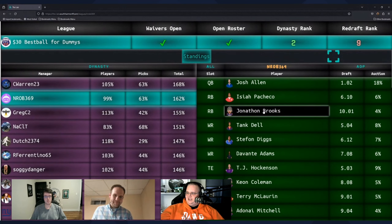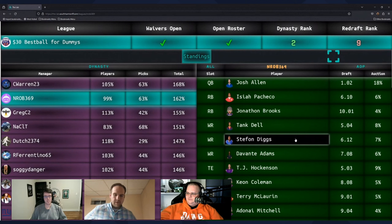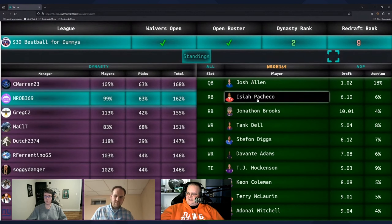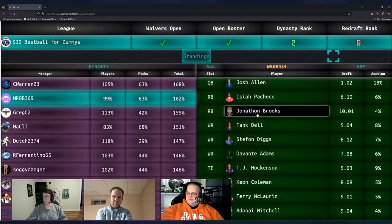Looking at the running backs — you did the rookie draft before the NFL draft, and you included rookies in the player pool. You have Isaiah Pacheco as your lead guy, and he falls in that top-24 range Koopa was talking about. Jonathan Brooks is my RB1 in this class — I really like him, but coming off an ACL he might be eased into action the first month or so, maybe six games.